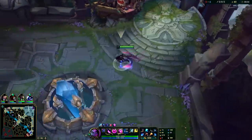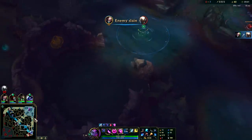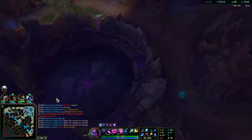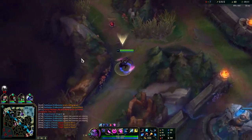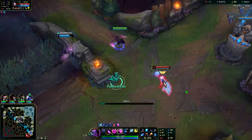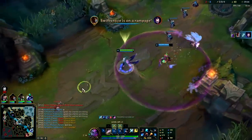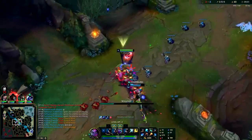On Evelyn, the first Dragon isn't that important — giving up the first two Dragons for Herald is actually better. Evelyn in the late game is very reliant on having inhibitor pressure, so she can backdoor or just apply constant pressure that forces the enemy to defend. That's a really nasty combo there — just held the W until it was ready.